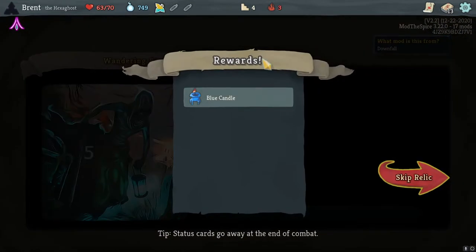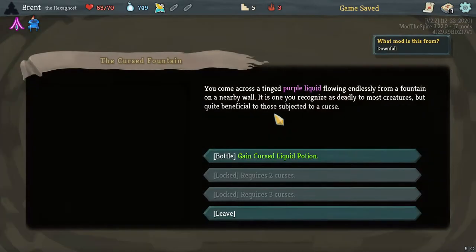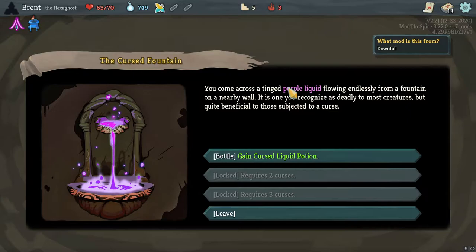I kind of just want Blue Candle. We could have done a Strength-based deck but Hexaghost, to my knowledge, doesn't really have a lot of multi-attack cards specifically. You came across a tinged purple liquid flowing endlessly from a fountain on a nearby wall. When you recognize it, it is deadly to most creatures but quite beneficial to those subjected by a curse - I have two curses.